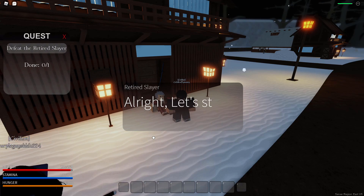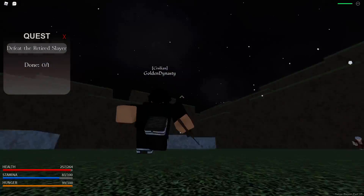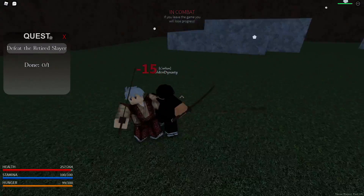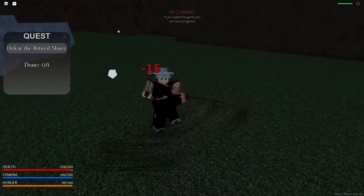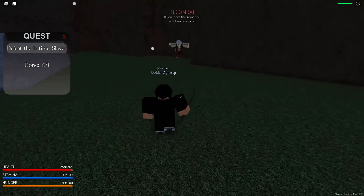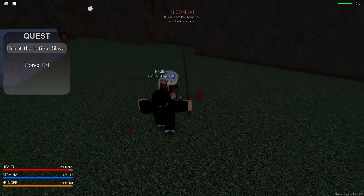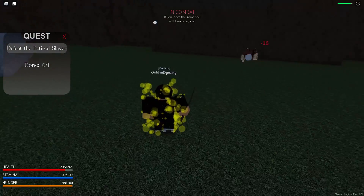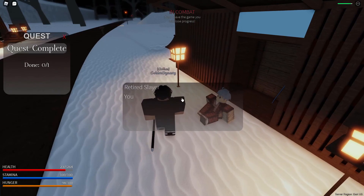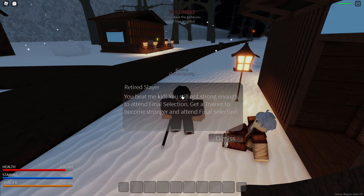The retired slayer, Fumio, says he'll give us his katana if we beat him in combat. We accept and start training. Nothing has changed about the combat - I just spam M1s, and the M2 looks the same as when I tested the game before. What's improved is that he's no longer super tanky - before he'd take so many combos to kill, but now he's actually fairly easy.